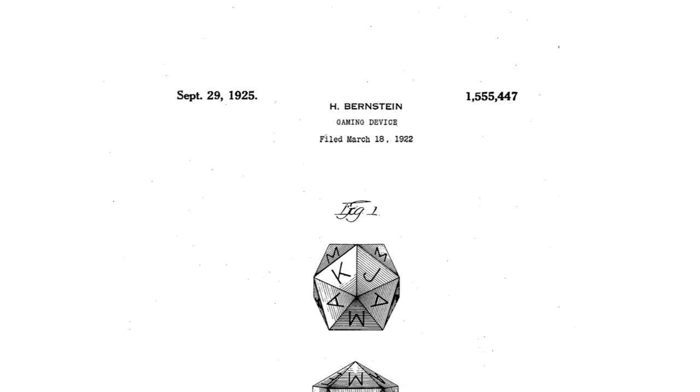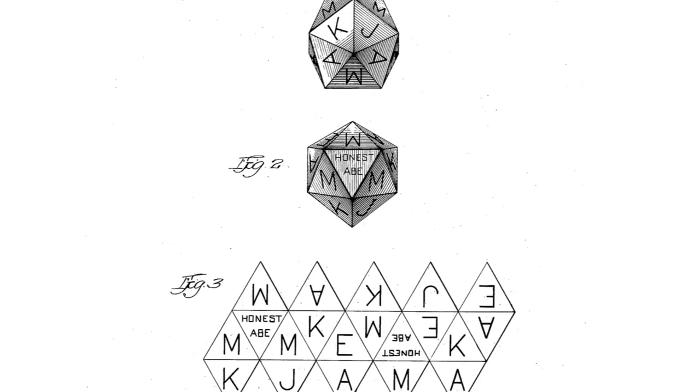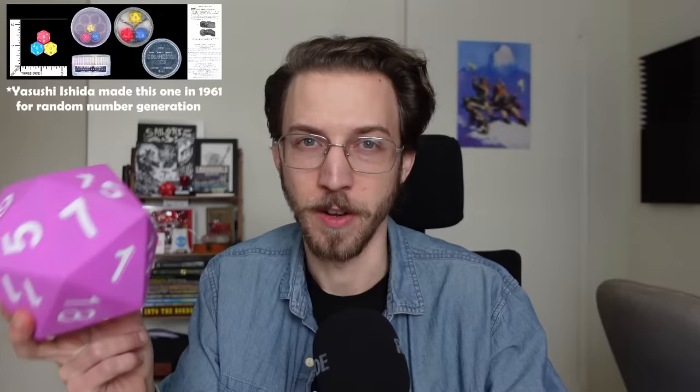Going back a few more decades, there's a patent from 1925 from one Hill Bernstein using a D20 with letters on most of the faces and the words 'Honest Abe' on two of them — perhaps the original crit hit or fail — but no record of how to actually play the game. And there's apparently no record of a 20-sided polyhedron used for gaming between 1925 and way back to ancient Rome around the second century AD. Before them, the ancient Egyptians, a few centuries BC, had faces inscribed with Greek symbols, and no one knows if their die was used for a game or perhaps some sort of divination ritual — but in either case, they were obviously invoking the same dice gods we honor today.